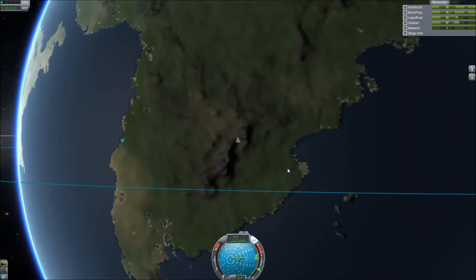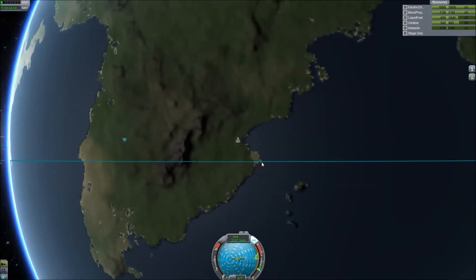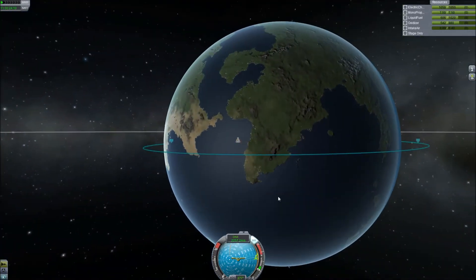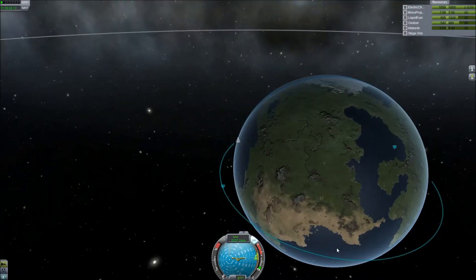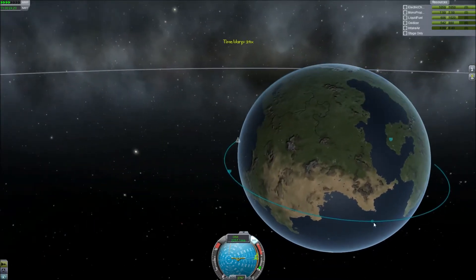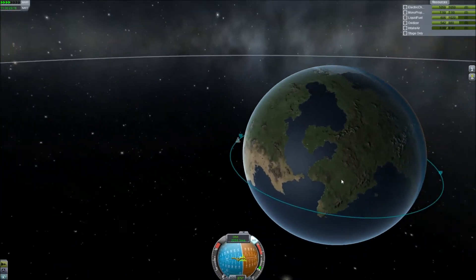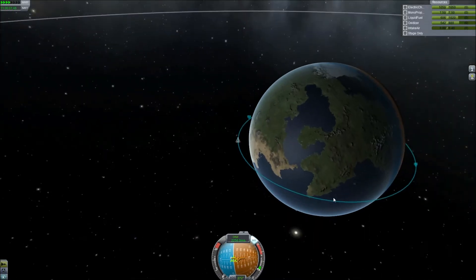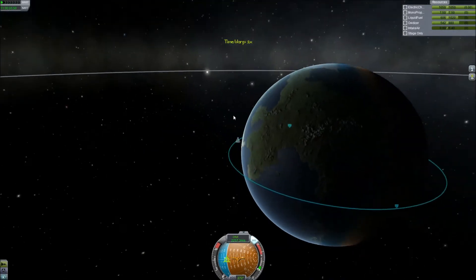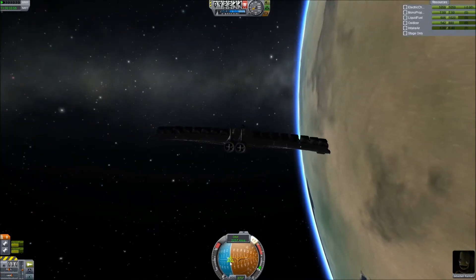You want to aim for your orbit to finish around about here because when you enter the atmosphere it's going to slow you down, ending you up around here so you can glide back onto the runway. Our orbit is quite central so I won't have to make any inclination adjustments — I just need to slow it down. I'm going to aim to slow down here, which gives us plenty of time. I'll just speed up time, and if the KSC isn't in the daylight you can time warp for a short while.